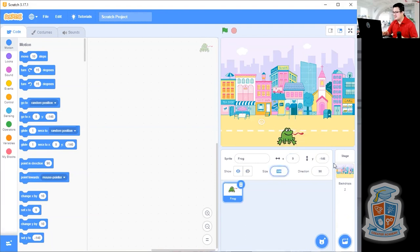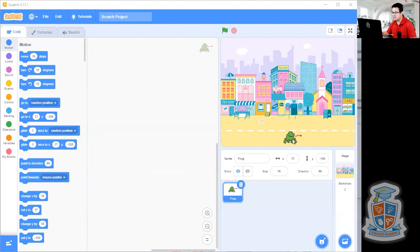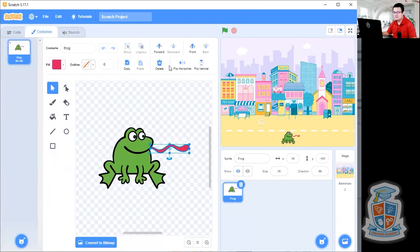We're going to make it really small — I'm going to go 70. The tongue is sticking out and I don't really like that, so I'm going to edit it in the costumes. Every time we choose a new sprite, if you want to change it and make it look different — just like how we did the Easter egg last week — you can go into costumes and change it yourself. You don't have to use the exact same costume that Scratch gives you. So I'm just going to remove the tongue on my frog — I'll go to costumes, click on the tongue, and then delete it. Now I have a frog without the tongue sticking out.